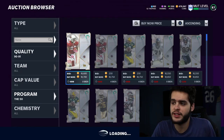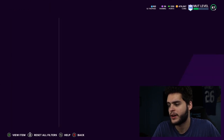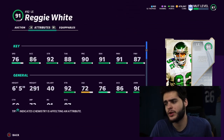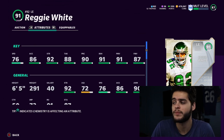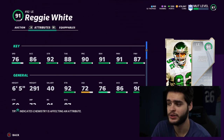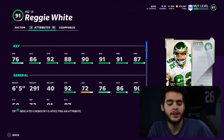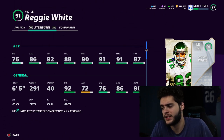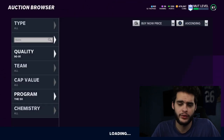Coming in at number six is Reggie White. He's all around well-rounded and great at what he does. The reason he's not my top guy is that powering him up doesn't change his full card too much — he's already at the block shed, power move, and play rec thresholds. But his 89 power-up is still amazing, and he can probably still get the power move threshold, which is why he's still on this list.